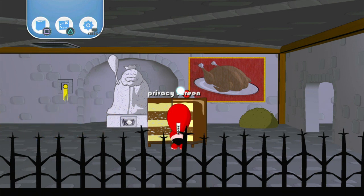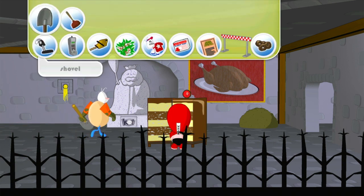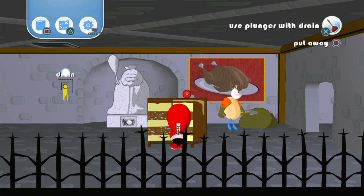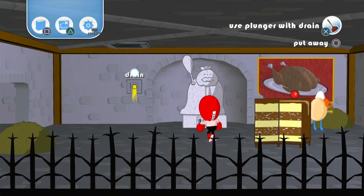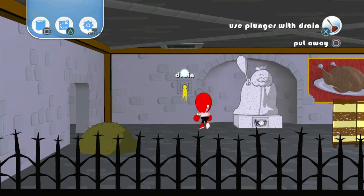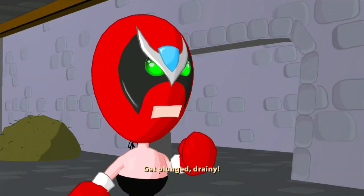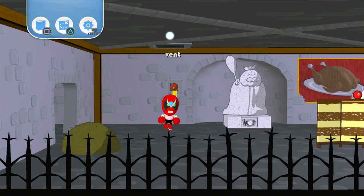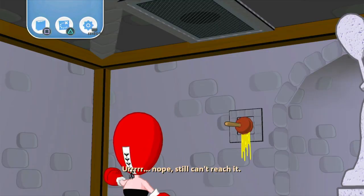Wait a second. There's yellow under the plunger and there's yellow on the wall. Do I use it there? I checked the vent and he said he can't reach it. That might be a Rayman reference. Drain. Yeah, okay. That might be it. I'm being observant. Now I can reach it. Nevermind, I can't reach it.